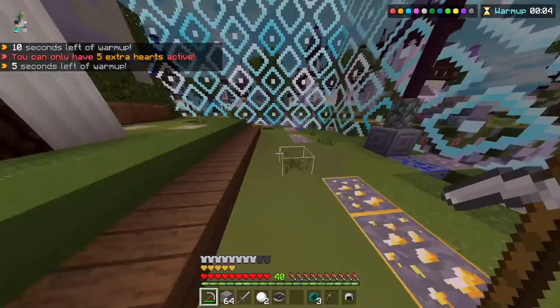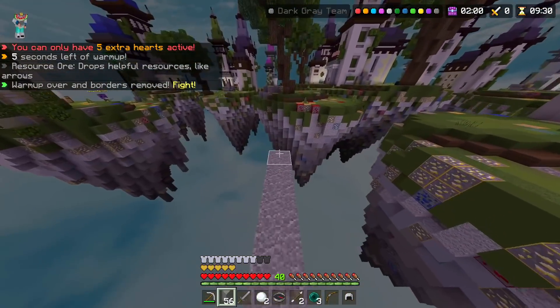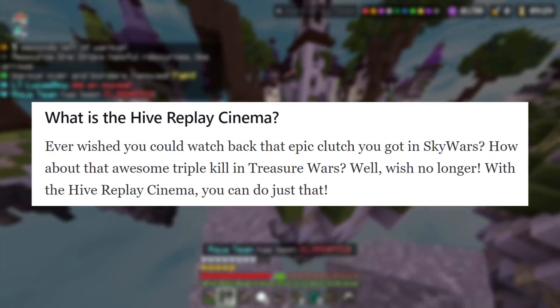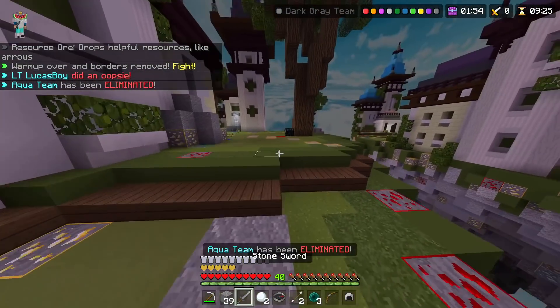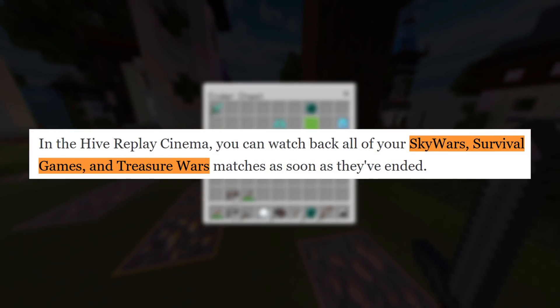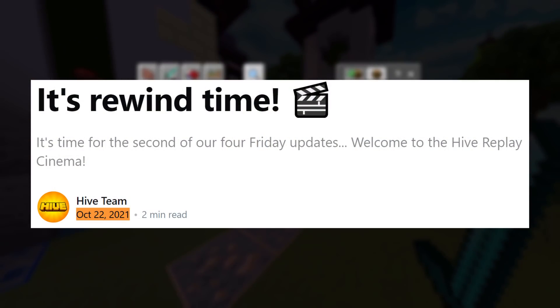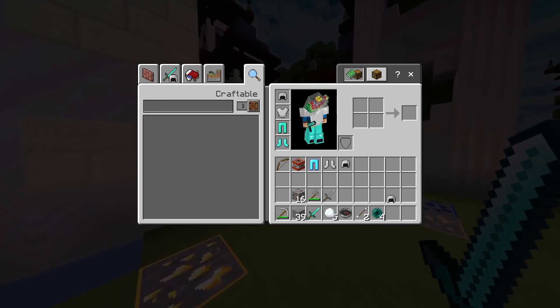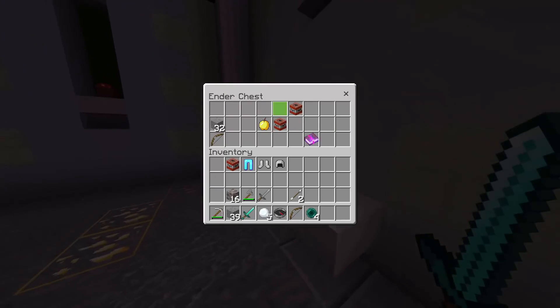If for some reason you've been living under a rock and you don't know what Replay Mode is, it's basically a way that you can go back and watch past games. Specifically, it's for the PvP game modes on the Hive, which are Sky Wars, Treasure Wars, and Survival Games. Replay Mode was part of an update that released on Friday, October 22nd, and if you've played a match in any of those PvP game modes in the past 30 days, you can go back and watch it, assuming you have the Replay Pass.